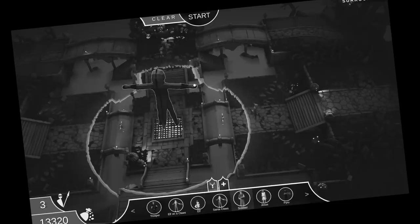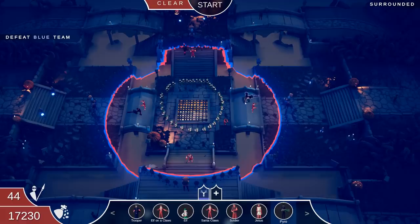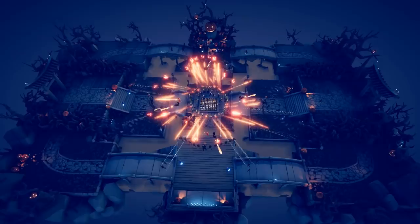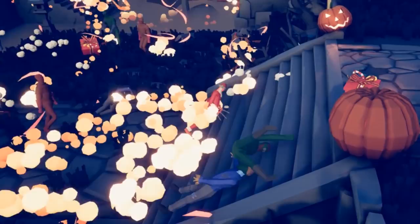It says defeat, but we have a DeLorean — it goes 88 miles an hour, we're able to travel through time. We need more Santa Clauses, we want some pyros on the front lines, and what we need this time is our elf commander because they throw in the presents. Hey, you know what? That's what Christmas is all about — giving out those presents.